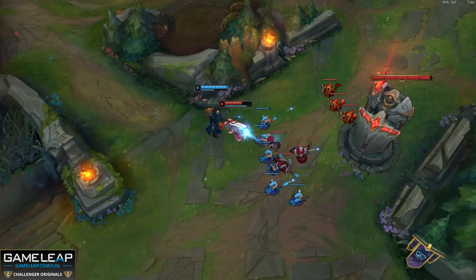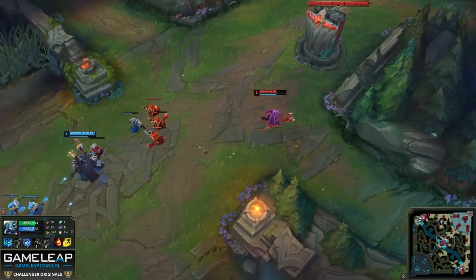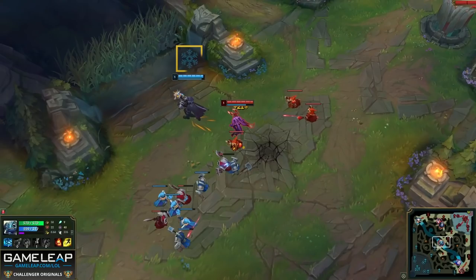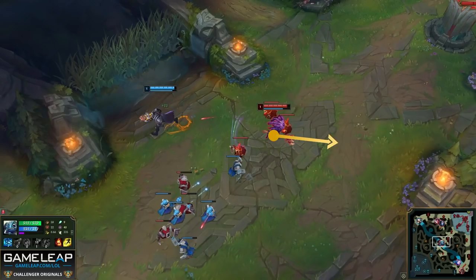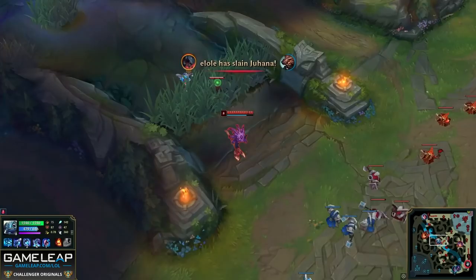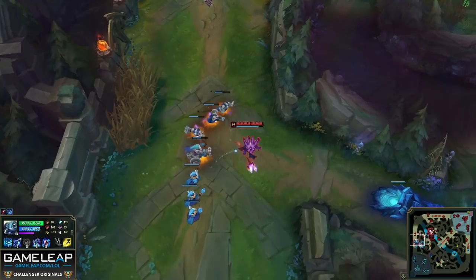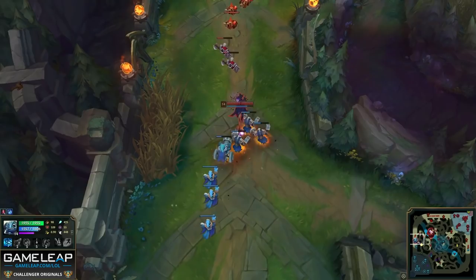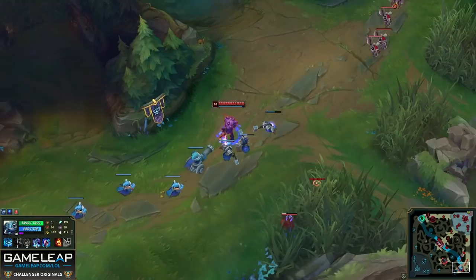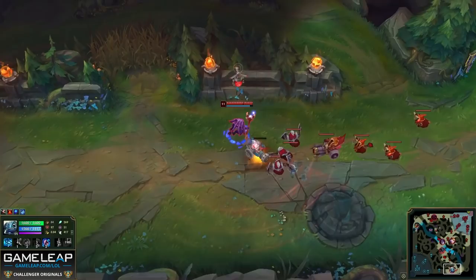Another reason to use your E is to dodge skillshots and damage — most apparent in the early laning phase against ranged champions. One trick: try to clip the enemy champion with your splash radius every time you E, damaging and slowing them so you can walk away without taking significant return damage. At level 1 in particular, this is essential. You can also use E for wave clear: splash onto low-HP minions to kill them quickly. The most reliable method is to wait until the enemy wave collides with yours, stabilizing the minions for a guaranteed E.